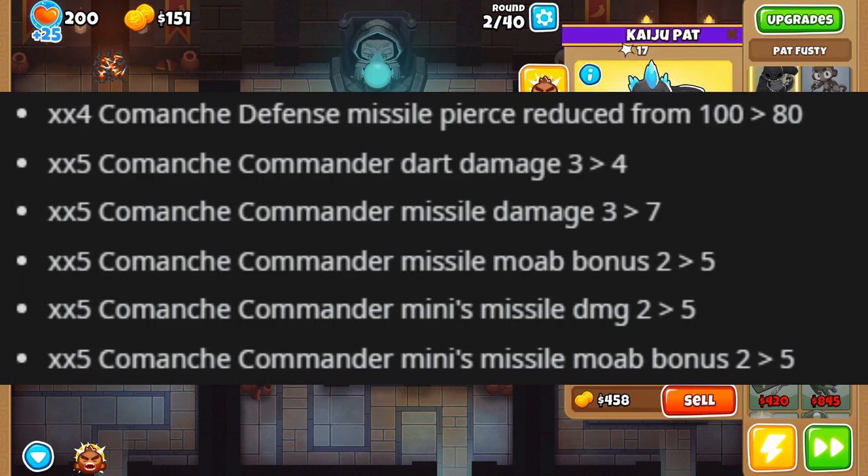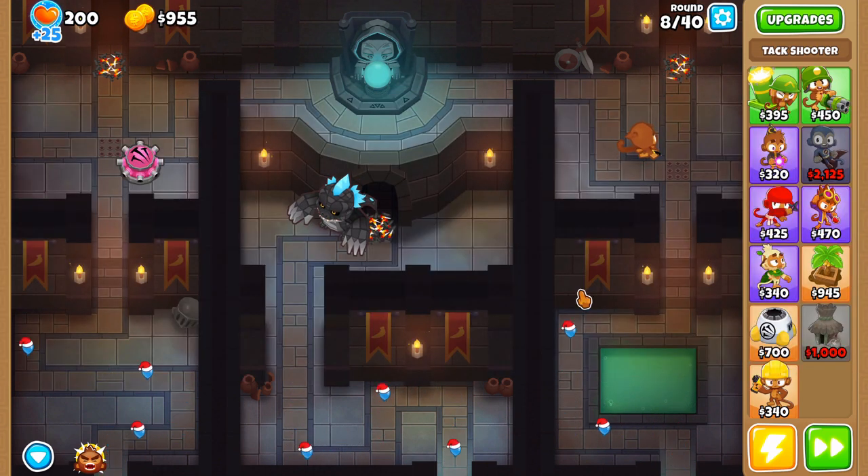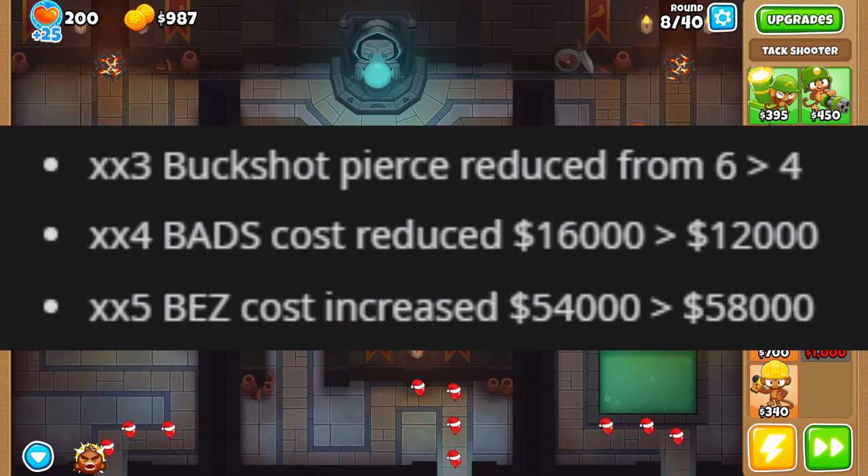For the Heli Pilot - I can't tell if it's a nerf or a buff overall. The tier 4 Comanche Defense missile pierce is being reduced to 20-80 instead of 100, but dart damage goes from 3 to 4. The tier 5 gets all buffs: dart damage 3 to 4, missile damage 3 to 7 - that's insane - missile MOAB bonus going from 2 to 5, mini missile damage 2 to 5, and MOAB bonus also 2 to 5. The tier 5 Apache Commander is going to be absolutely cracked - almost double damage for everything.